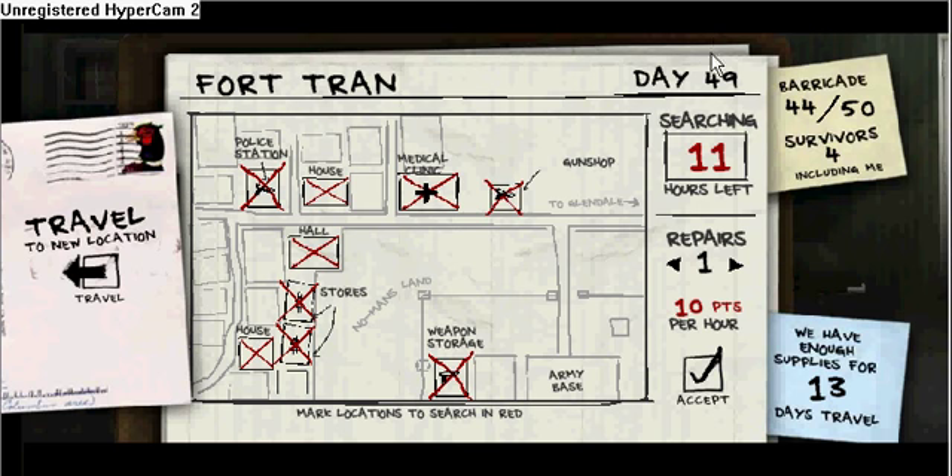As you can see it's day 49. It doesn't really matter if you pass the 40-day mark, but you won't get the special ending, which isn't so special really. I basically searched this game left and right for supplies like there's no tomorrow, and sadly I lost a survivor and I can't get him back. My barricade is ready to be repaired.